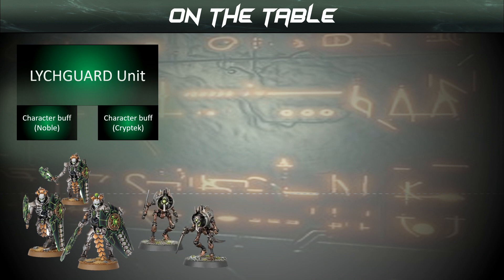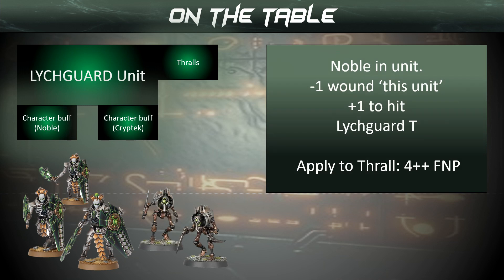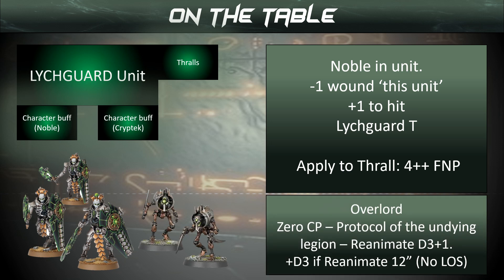We can do even more: we can attach a unit of Thralls. With our Overlord and our Cryptech attached, it's a Noble unit — minus 1 to wound — and when we get attacked, we use the Lich Guard's Toughness 5. Once they've rolled to wound, we apply that to the Thralls who have a 4+ feel no pain, they get their armour save too, and any wounds done they use their 4+ feel no pain. Then we go through the whole reanimation process. We can use the Thralls as a buffer before they even reach our Lich Guard, making the unit really inefficient to damage because we can elect to put damage on the Thralls or the Lich Guard.